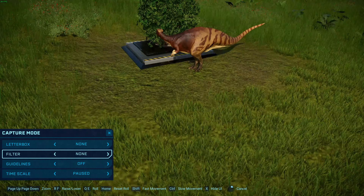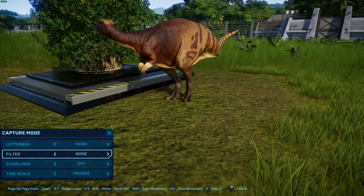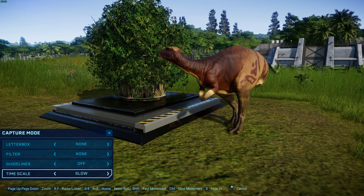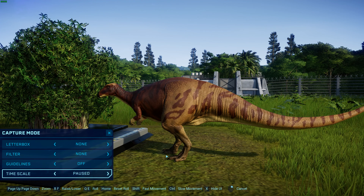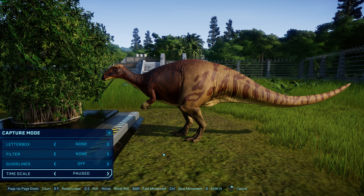So this is Camptosaurus. If you don't know about Camptosaurus, it's a really cool dinosaur. These guys are a genus of plant-eating Ornithischian dinosaurs — the bird-hipped dinosaurs — which includes animals like Iguanodon and Triceratops. They are from the late Jurassic period of western North America, and their name means 'flexible lizard' or 'bent lizard' in Greek.